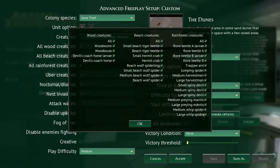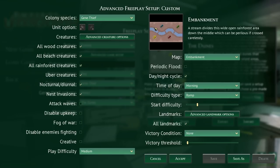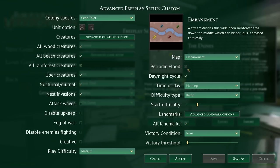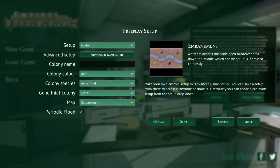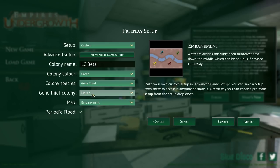Do we want all the creatures? We turned some stuff off before, but that was because it didn't really fit the map. So I think we'll leave all of that on. We're not going to put waves on, we're not going to disable any of that. We're going to leave it on medium difficulty. We're going to play on the new map, the embankment map - it's got this lovely river going through the middle. Going to have Flooding on. We will have the day-night cycle, start in the morning, ramp with spikes difficulty. No victory. The colony name is going to be Leafcutter Beta. We're going to pick a lovely colour of green. We're going to try the Gene Thief, but I might have to immediately quit and load back in with Leafcutters, because I don't know how that's going to work.